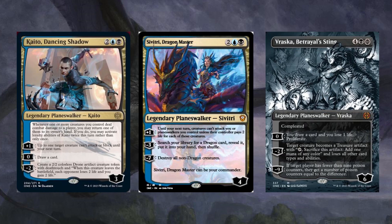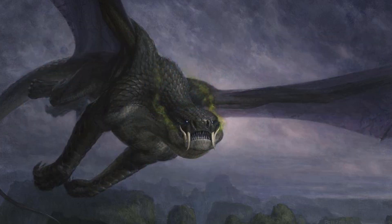You can also use Planeswalkers to help our strategy, like Kaito Dancing Shadow, Vraska Betrayal's Sting, Sivitri Dragon Master, and any other Planeswalker preferences you have.